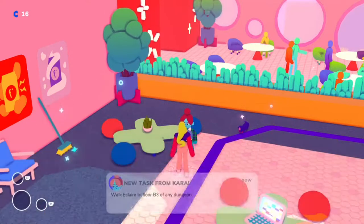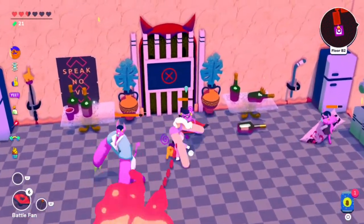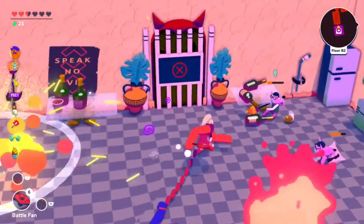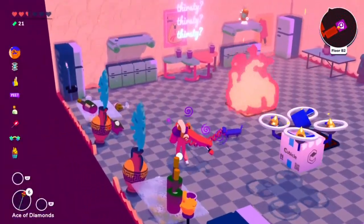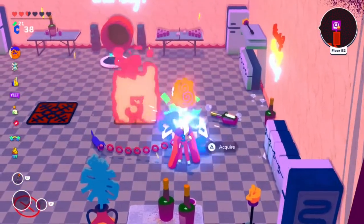Her next task is to walk Eclare to floor B3 of any dungeon. Eclare is her dog and he'll be chained to you as soon as you enter the dungeon once you've gotten this task. All you have to do is make it down to the third floor and you'll automatically complete this task. While this is pretty easy to complete, Eclare does weigh you down, slowing you and hindering your movements, so just take your time and be careful when you're fighting in each room.